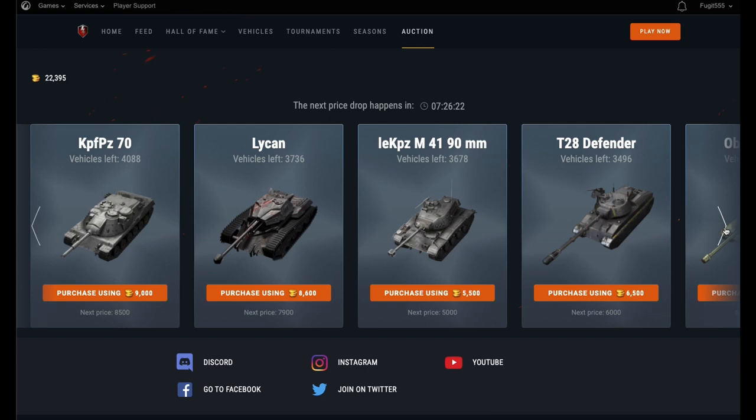Next up we have the Kampfpanzer 70, a nice little tier 9. This tank's done the rounds now and it's starting to look pretty decent price-wise. The next price drop is at 8,500. Maybe you want to wait for the second price drop when it gets down to 8,000. That is not a bad price at all, because it is a pretty decent tier 9.